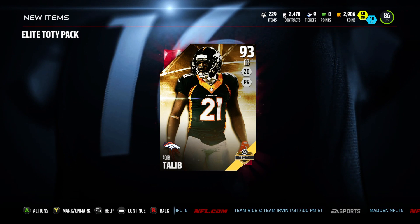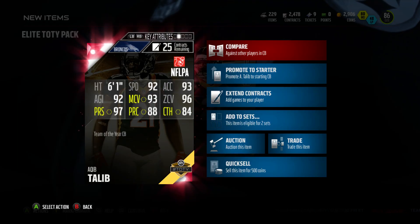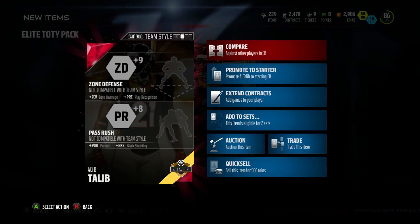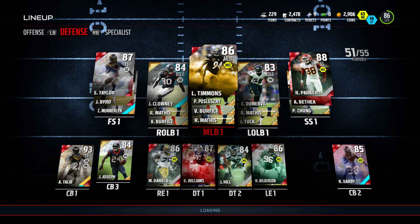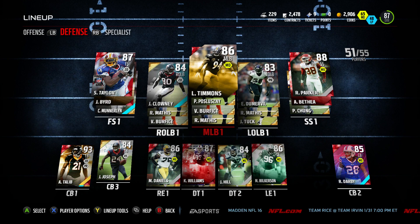We'll go ahead and plug both him and the Sean Taylor in and see what we're doing overall. Checking out the stats on this card - looking good. The only thing is it doesn't fit my scheme of man defense, but I'll definitely take the best team overall effect over that right now. We jump to an 87 overall plugging Taylor and Talib in, and the defense is shaping up quite nicely.